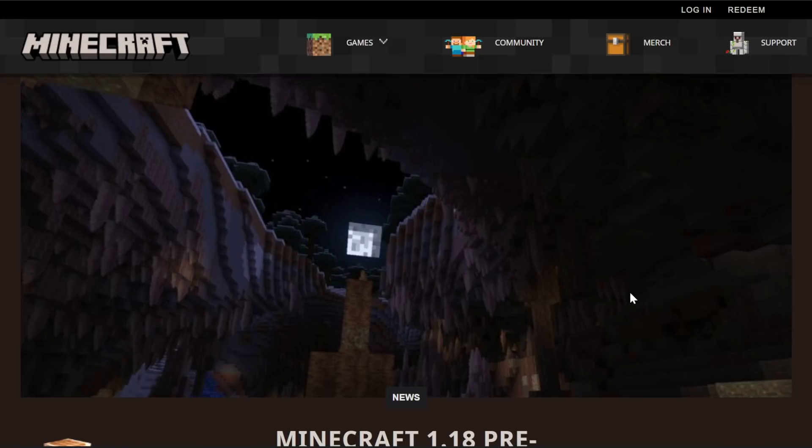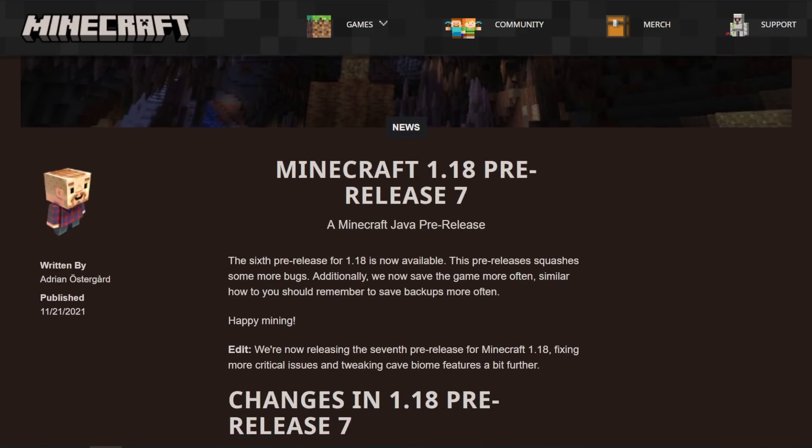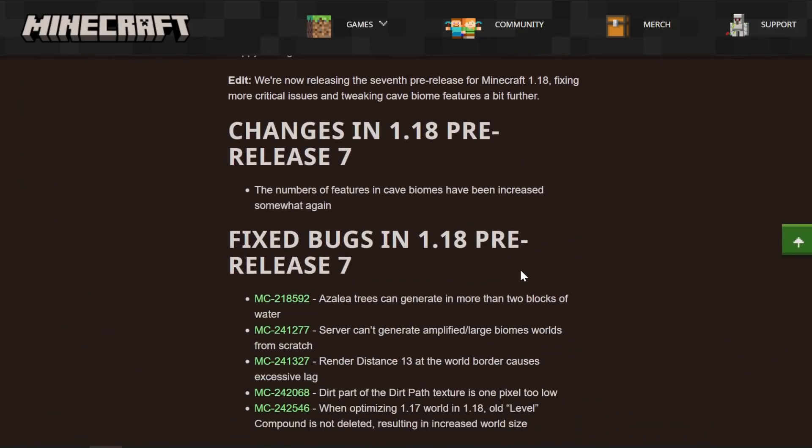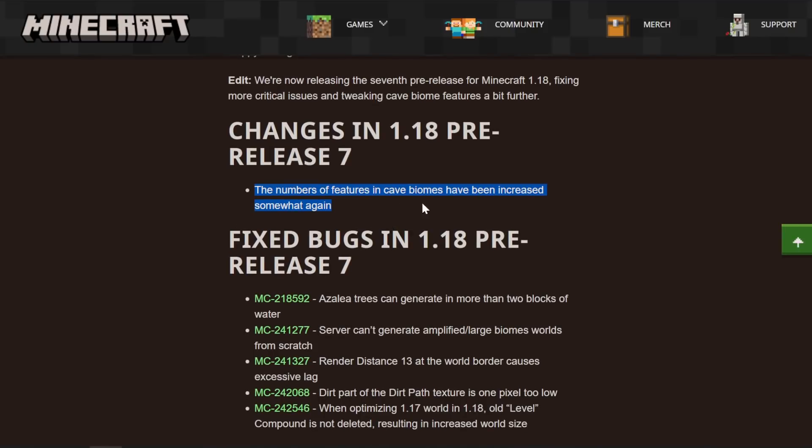Welcome back to the second channel. This is Minecraft 1.18 pre-release 7. We are now one week away from the release of this update and the pre-releases are getting smaller. In this one, there is simply an adjustment to a change from the last one and a few bug fixes — specifically the number of features in cave biomes has increased somewhat.